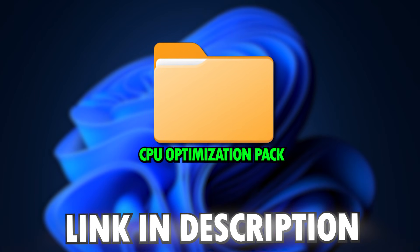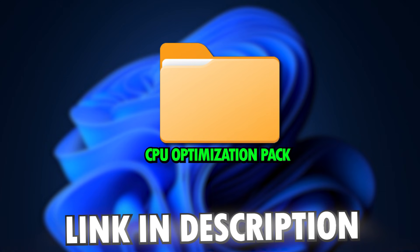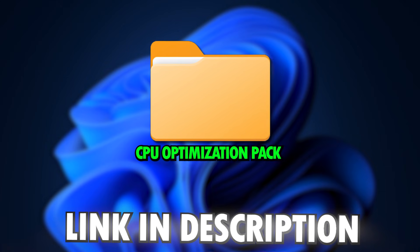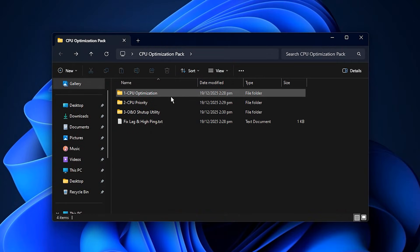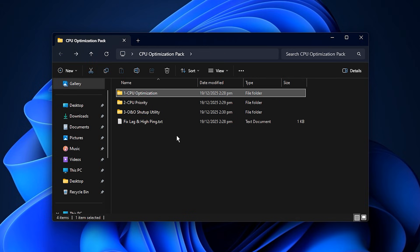Now it is time to apply the full CPU Optimization Pack to push your gaming performance to the maximum. You can download it with a single click — the link is already waiting in the description below. After the zip file finishes downloading, extract it directly to your desktop so everything stays easy to access. Open the main folder called CPU Optimization and you will see multiple tweak files inside. Make sure you follow each step properly because these tweaks adjust how Windows handles CPU workloads. The goal is simple: give priority to games and responsiveness instead of wasting power on background processes that slow your system down.